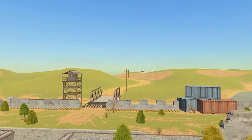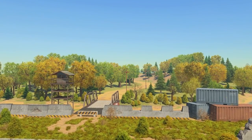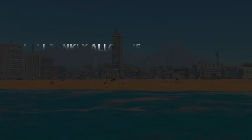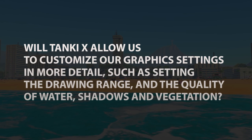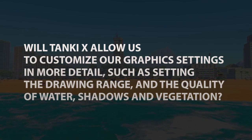In our previous episode of Developer's Diary, we talked about changes in graphics. This triggered a wave of positive feedback as well as lots of questions. One of them was: will Tanki X allow us to customize our graphics settings in more detail, such as setting the drawing range and the quality of water, shadows, and vegetation? Yes, we are definitely planning on implementing an improved menu for graphics settings, though this will most likely happen closer to the start of the open beta.